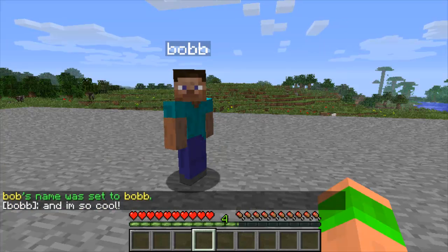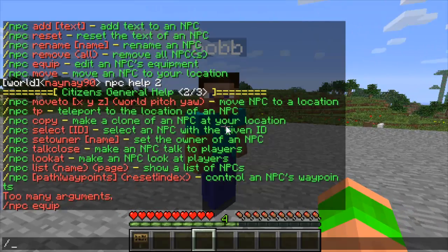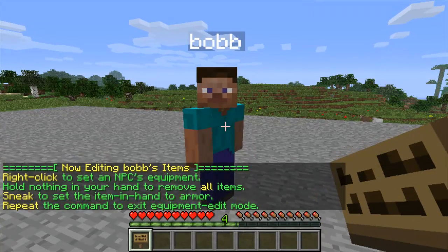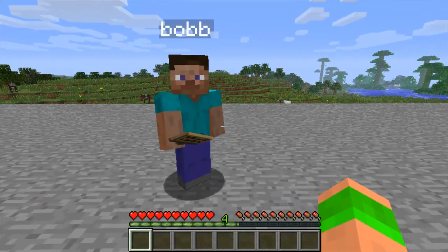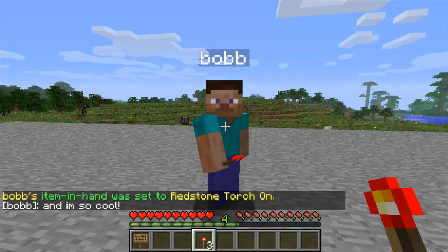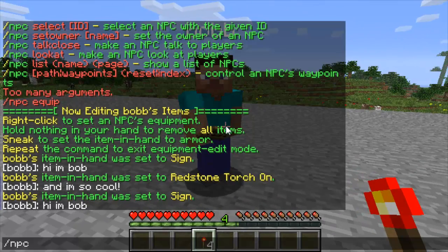So that just renames the NPC — if you've changed it for any reason, so you don't want him to be a hotel receptionist for example. You can also make them hold things and make them wear armour. The command is 'npc equip' — just right-click the item on him and it'll make him hold it or wear it. I'll make him hold a sign, then swap it for a redstone torch — as you can see he just holds onto it. Then type 'npc equip' again to stop this mode.